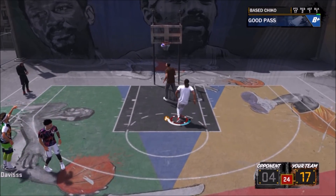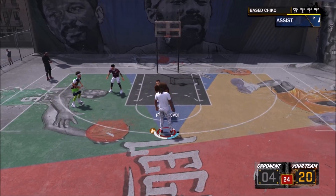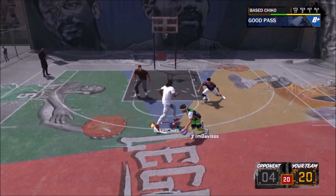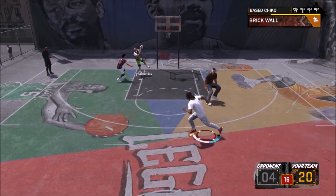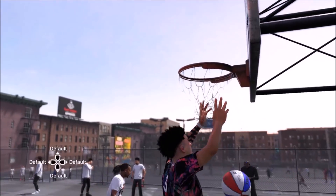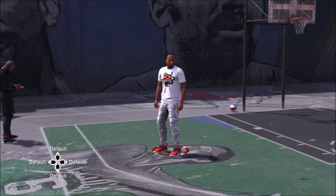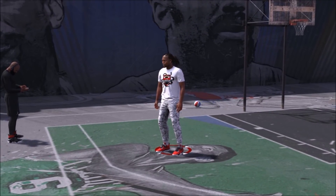Follow me on Instagram — BasedChiko. Twitter is BasedChikoPS4. The score is now 20 to 4. Davis with the sexy layup and that was GG, 22 to 4. My boy ended up with 17 points with that wet jump shot. If you enjoyed this video, drop a like, subscribe, and peace fam.